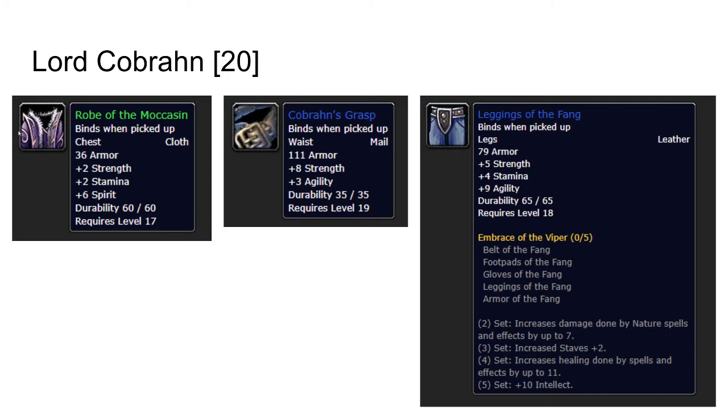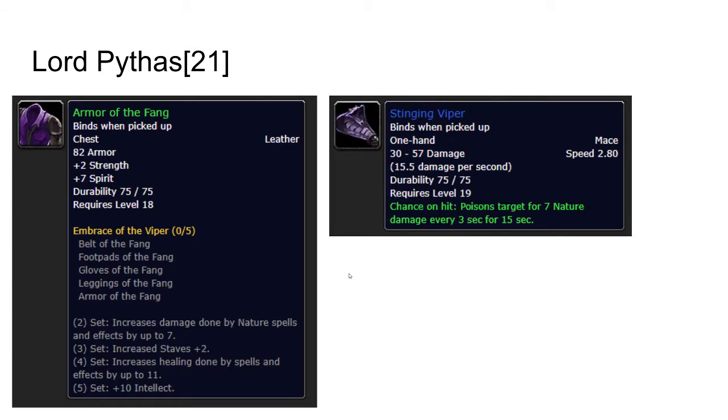The Robe of Moccasin is not great for most casters — there are some wasted stats on it — but if it drops, try to pick it up anyway since the spirit is nice while leveling. Lord Pythas is level 21 and he can drop the Armor of Fang and the Stinging Viper. The Stinging Viper is really an excellent mace — it's quite slow and it has a small proc. This is very good for rogues or warriors, or basically any melee class, because of the slow attack speed — you will do quite a lot of damage on your special swings.